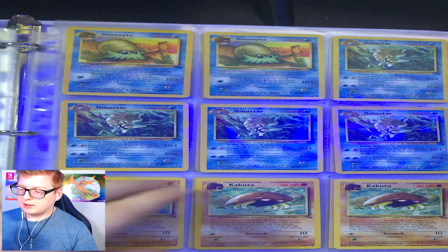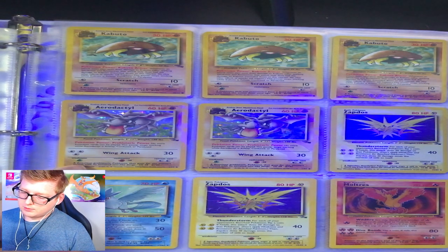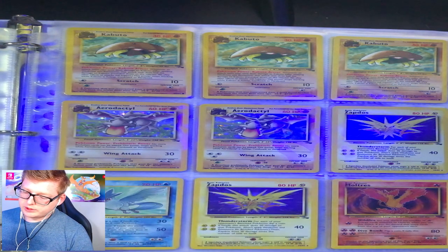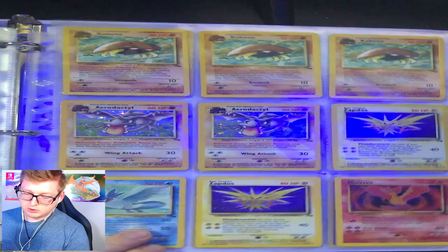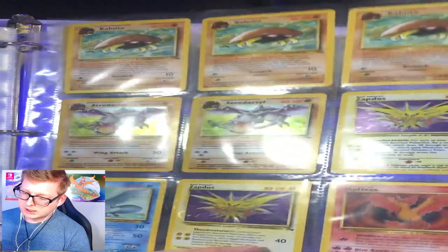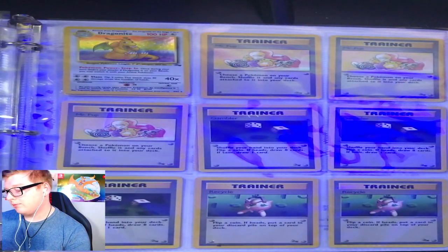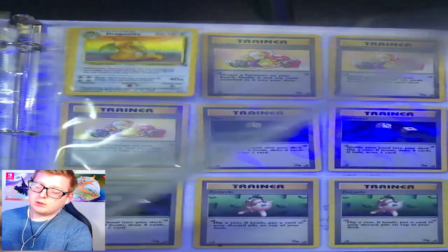Then you got your Omanyte — Omastar. Kabuto, no Kabutops. Then I got Holo Aerodactyl along with Holo Zapdos — two Holo Zapdos actually. And a Holo Articuno and Moltres. Actually my bad — the Zapdos are the only ones that are holo. The Articuno and Moltres are not, but they are still there and very nice looking. And then I do have a Holo Dragonite sitting right here.